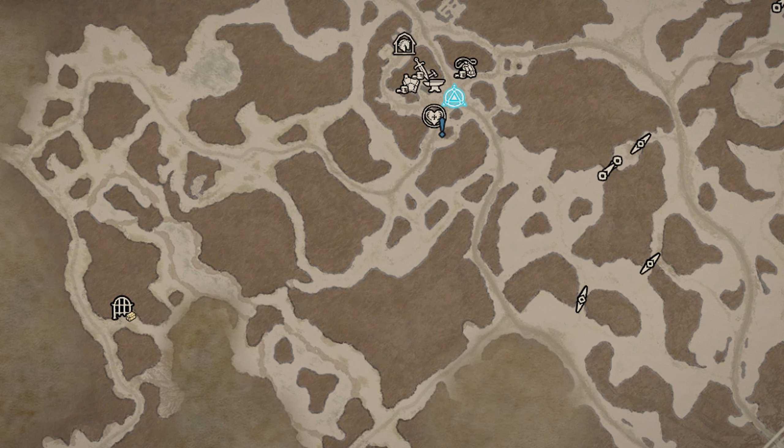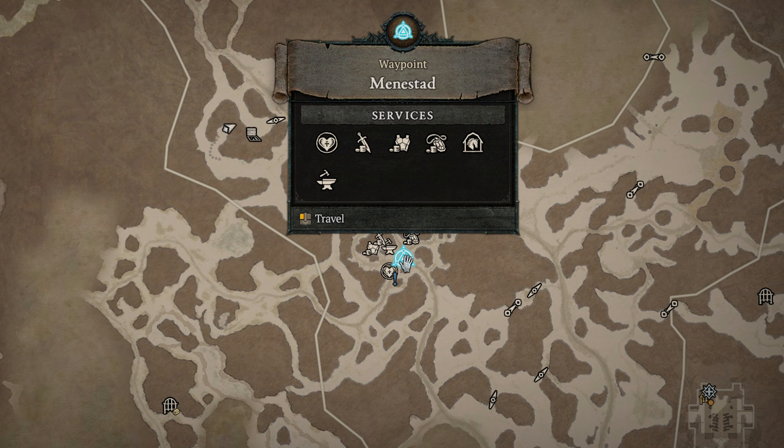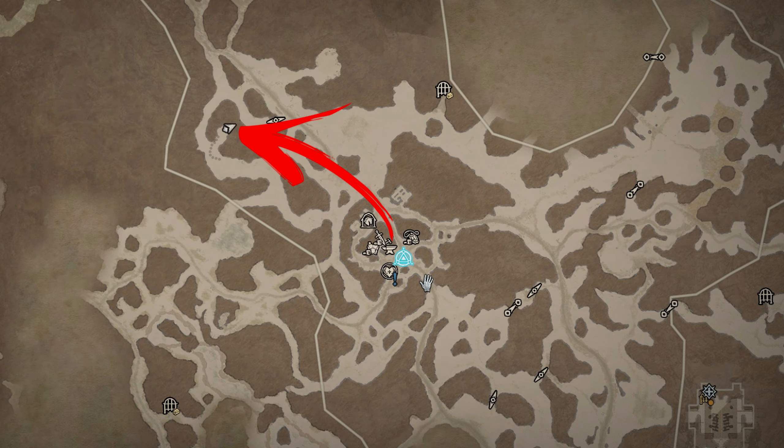You can get there from Kyovashad by following the main road to the west of the city, but it's more convenient if you have the Menestad waypoint unlocked, since it's way closer.